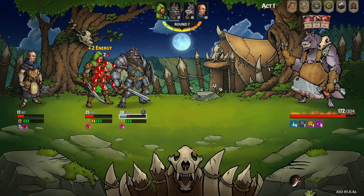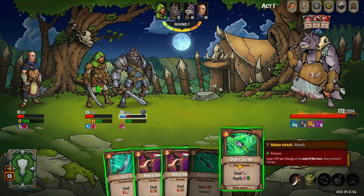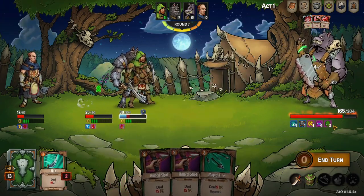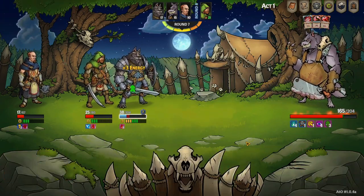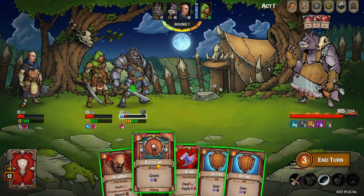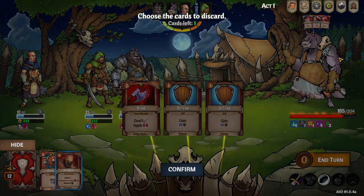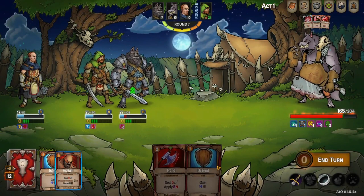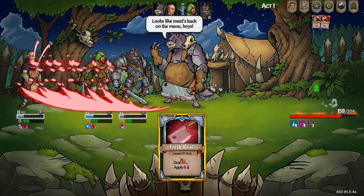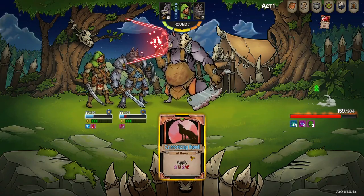Big time heals — oh my god, his energy is so laughable. Viper Strike — I just love the name of that card. Let's do it. Getting rough here — Headbutt, Defend, Defend.